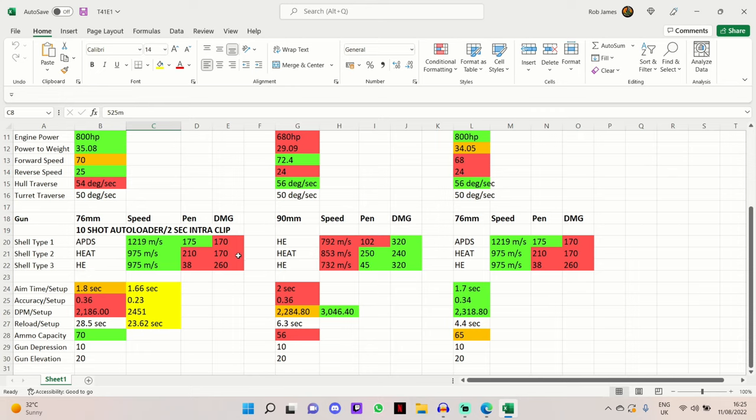The alpha damage on the standard and premium rounds is 170, and on HE it's 260. The pen on the standard APDS rounds is 175mm, joint best in this comparison, and on the heat rounds it's 210mm. The HE penetration is 38mm which can be largely useless unless you're going after extremely lightly armored tanks - maybe keep one clip of HE for artillery at the end of a battle.